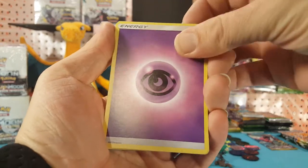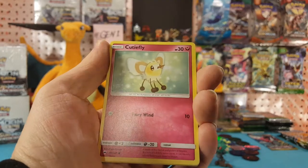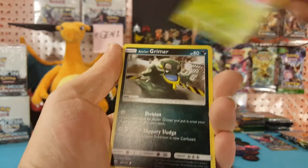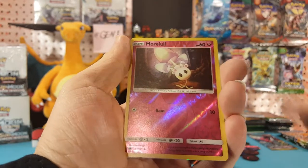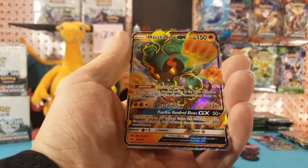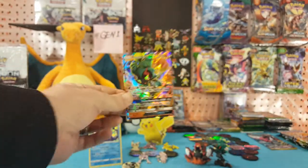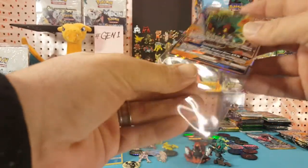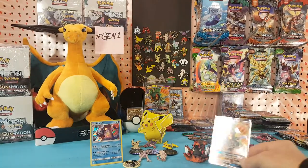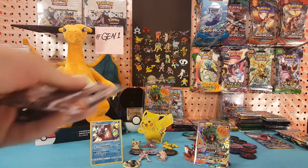Psychic, Knockdown, Electabuzz, Mount Lamorakilla, Cutiefly, Cutiefly, Ribombee, Ribombee, Alolan Grimer, Ralts, Morelull is the reverse and Marshadow GX is our rare. It is one of the more common GX's in the set — we do pull a lot of them.